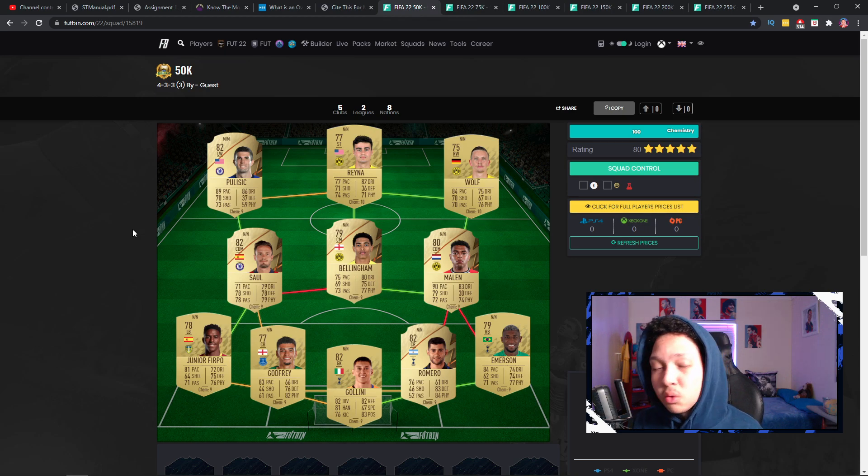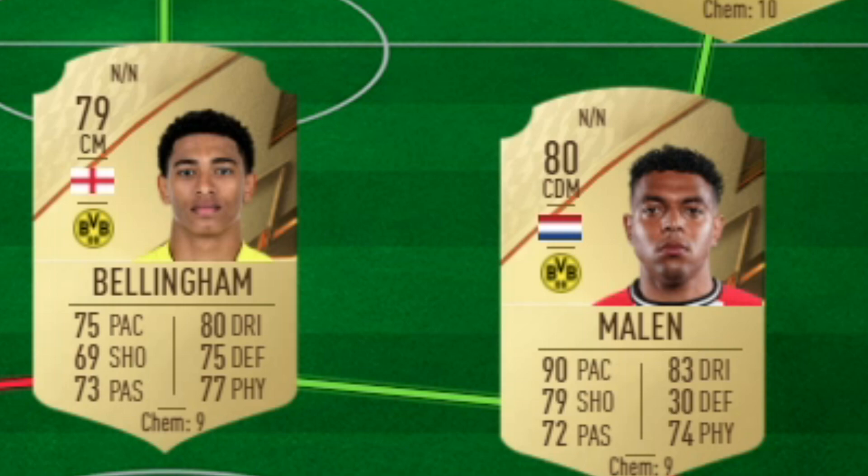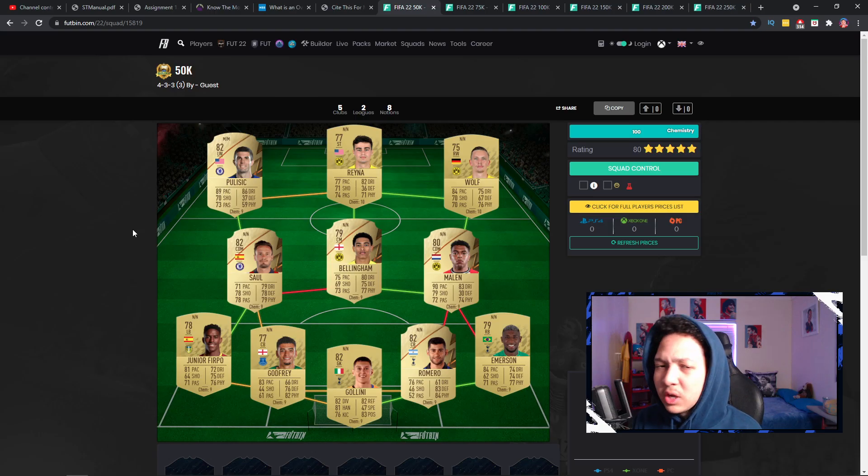In the midfield you've got the likes of Soul who can play CDM and Bellingham as a CDM. I'm not too sure why I put Marlin as a CDM — sorry, that's my bad, you can swap them. Then you've got the likes of Pulisic, Reyna, and Wolf. If I want to play this 50k team I'll probably use a 4-1-2-2 formation. You can play Marlin and Pulisic as strikers, Reyna as CAM, Soul and Bellingham as CMs, and Wolf as RCM for a bit of offensive flair. That's a really solid 50k team.